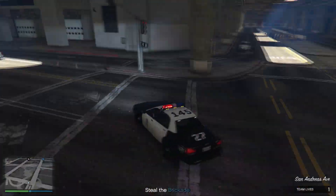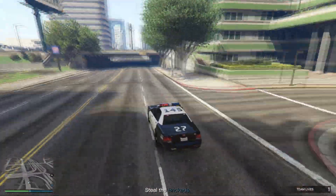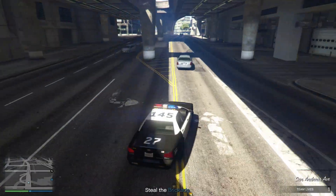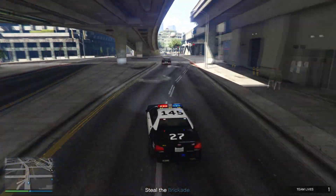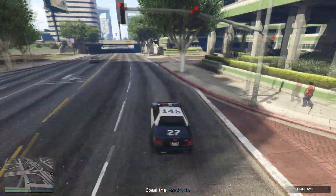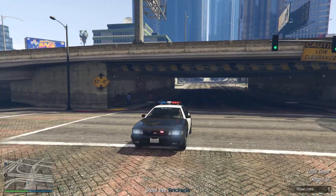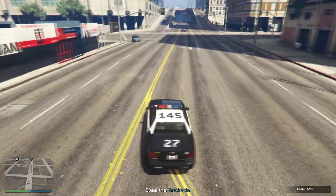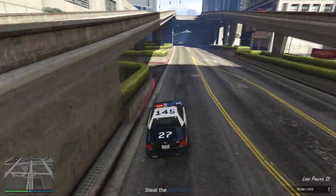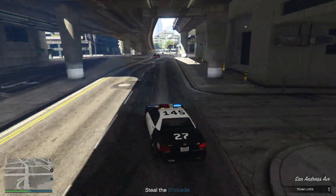I'm sure Rockstar is going to give us more police cars in the future, like the Buffalo STX, the police SUV, or the sheriff car — that would be really awesome. The unique thing about the police car is that you can turn on the siren just by pressing the honk. Holding the honk will play the siren in a different tone. Also, when driving near civilian cars in Los Santos, other cars will slow down or move aside since they recognize you as a police officer and give way — which is a nice privilege to have in GTA Online.